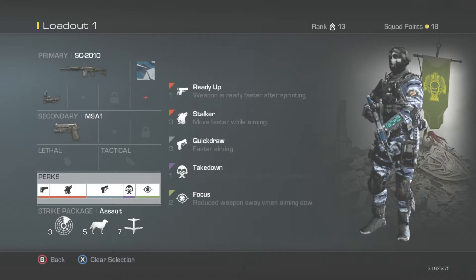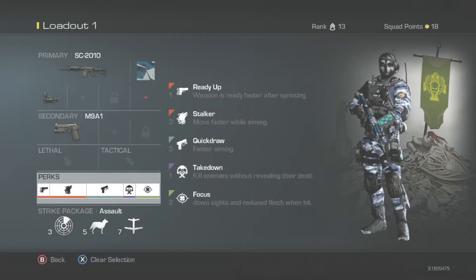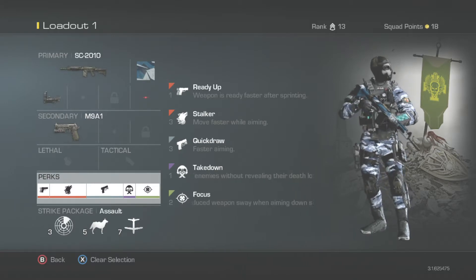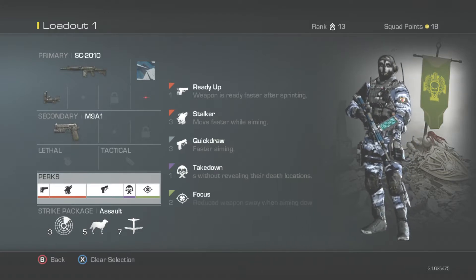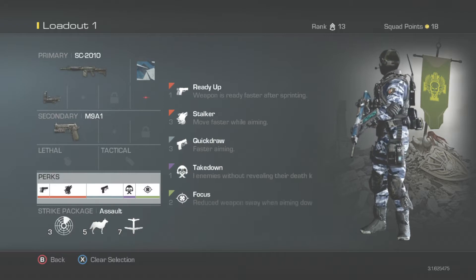Really what it comes down to is the class setup and the perks — perks that allow you to maneuver. The big thing in this game: whether you play TDM or anything else, the spawns are super random. If you get a kill, the first thing I recommend is look behind you, because they will spawn directly right behind you. For perks I really recommend Ready Up, Stalker, Quick Draw, Takedown, and Focus. Stalker and Quick Draw kind of go hand in hand — since you die so fast, you want to be able to pull your gun up quickly.